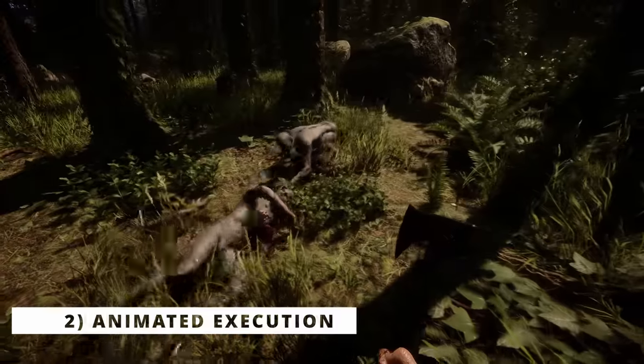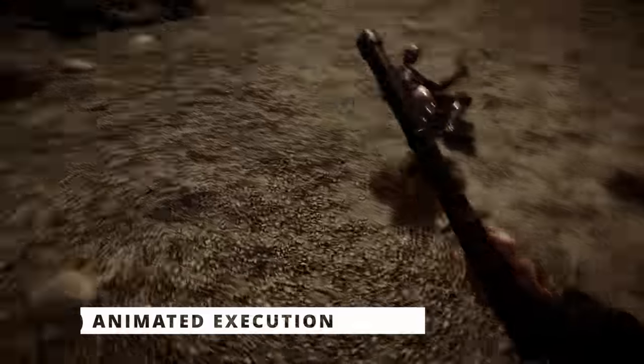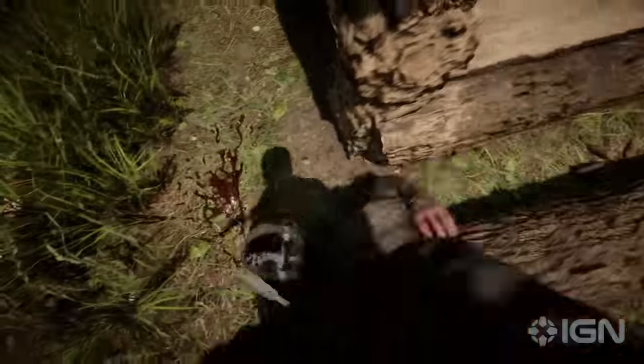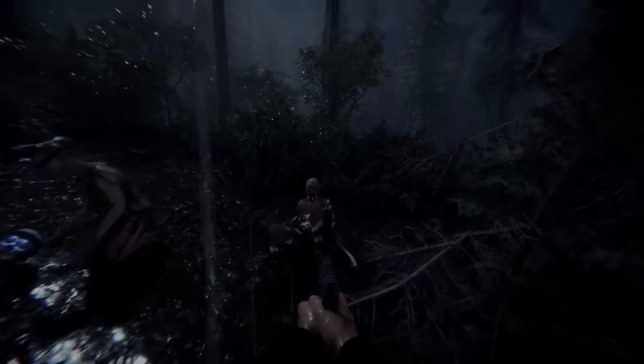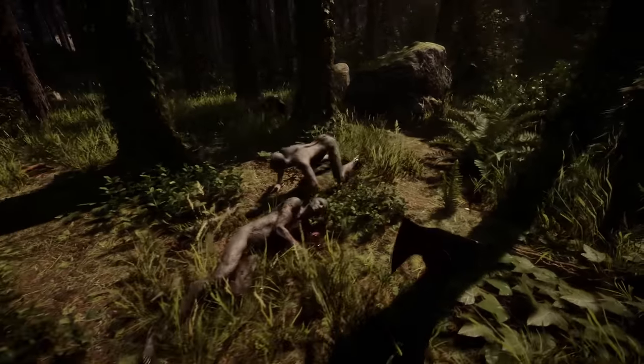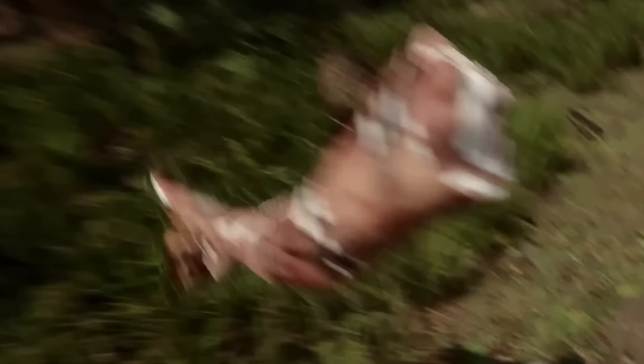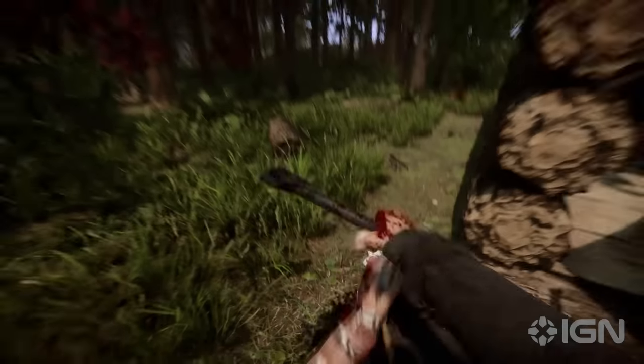Even though we already got a taste of the dismemberment mechanic in the previous trailers, now we got the sequence of a complete execution. We previously saw cannibals without arms asking for mercy and getting out by their comrades, but this time we see the player actually cutting an arm off the body of the still alive cannibal. The arm literally flies away and the inhabitant immediately touches his shoulder in suffering.